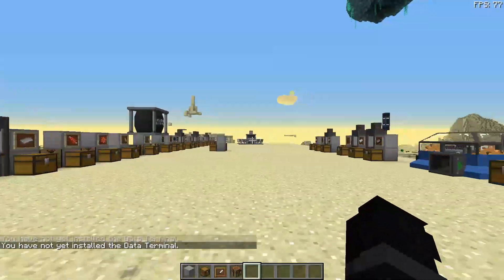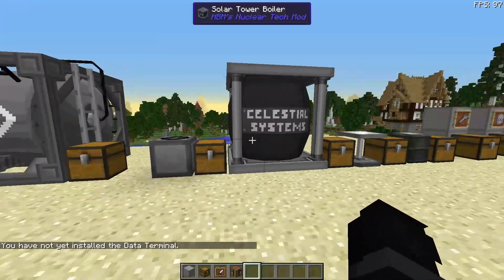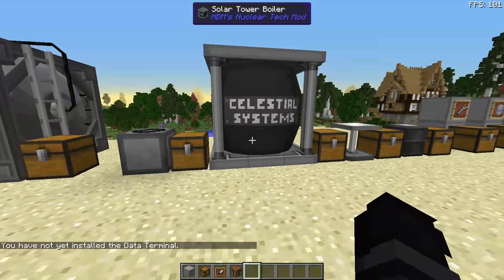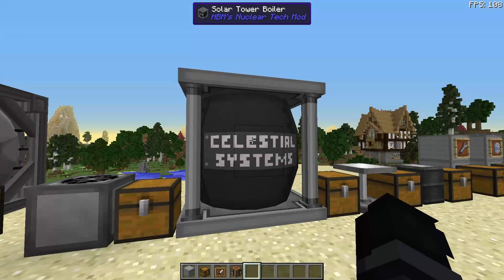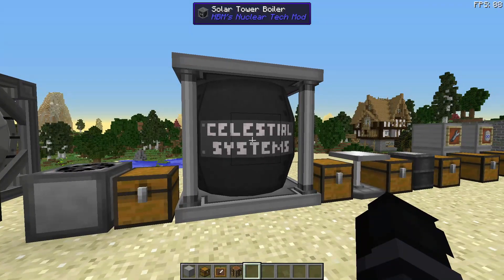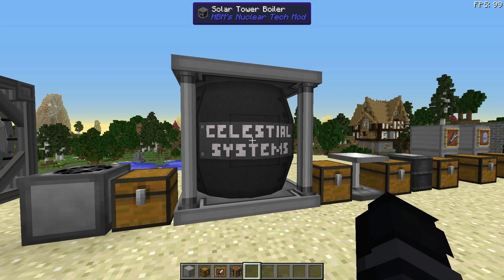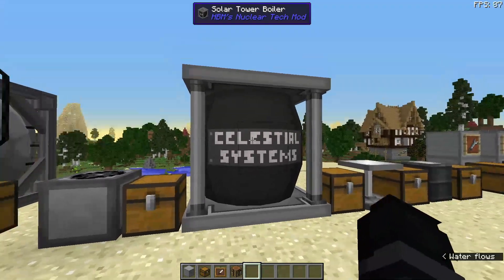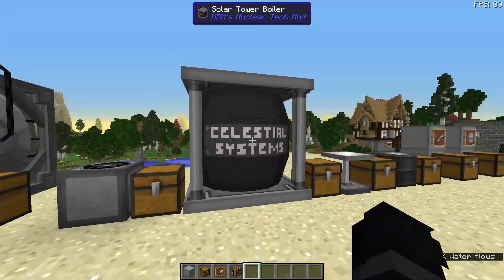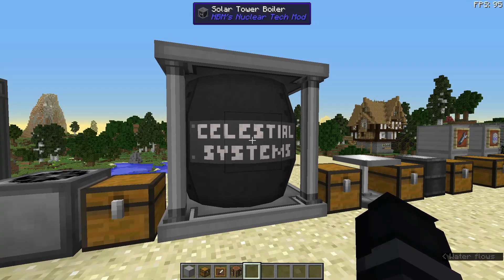Today I'll be doing a tutorial on basic steam energy. To be able to do anything in HBMs that's even remotely advanced, you need lots of power. Steam will not provide tons and tons of power, however it's a good stepping stone to creating larger power systems.